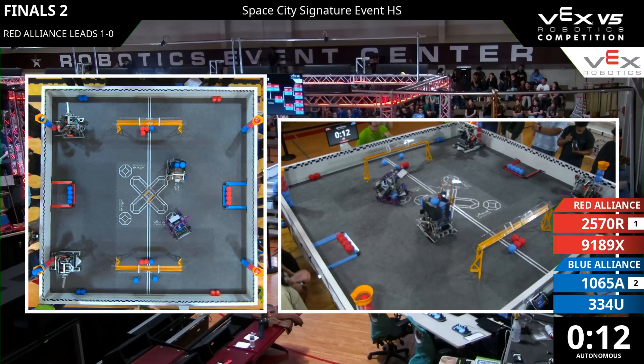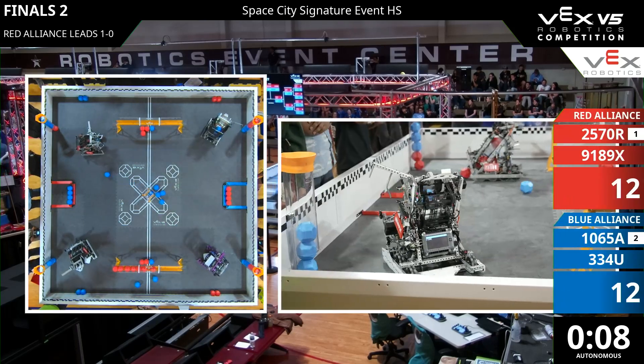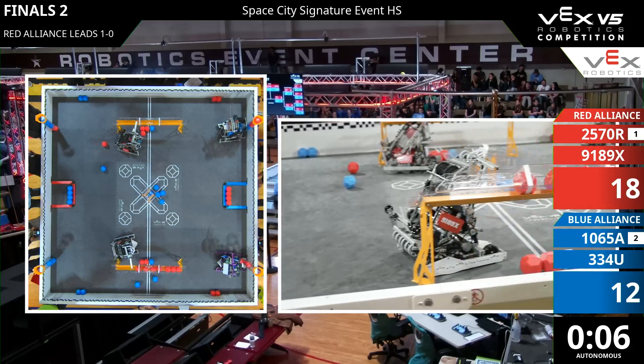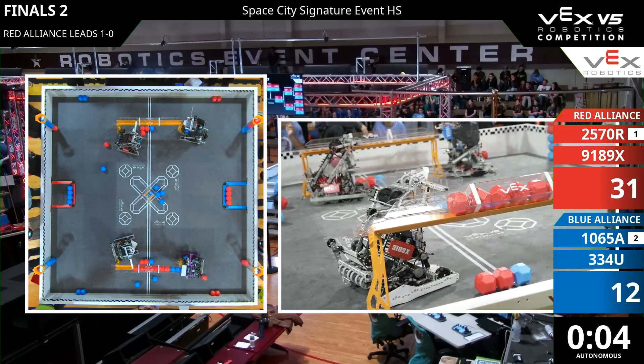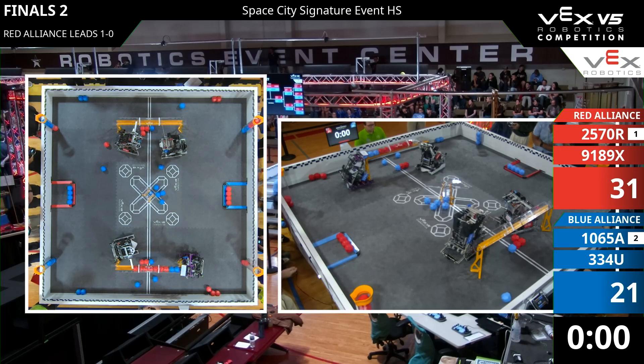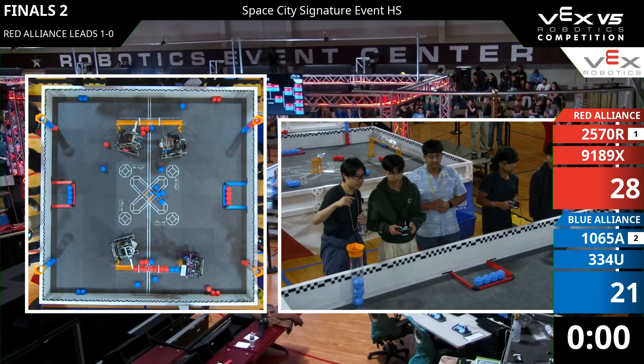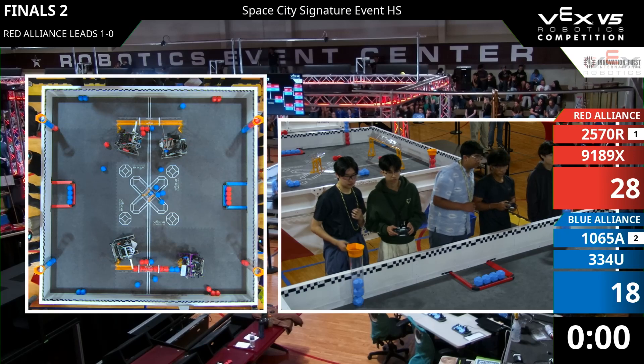As we start, we have Sonny looking to get some balls into that lower goal. Super Noble Redeem looking to put some balls in that upper middle goal. Looks like no blocks laying for them. Sonny misses that intake from the match association, and it misses you both with those blocks. Big miss there for Sonny, and that is going to lead to a Red Autonomous bonus.